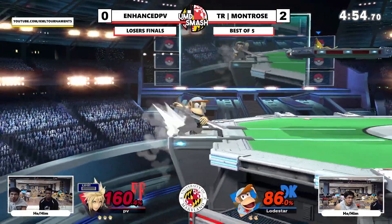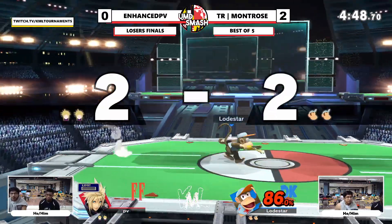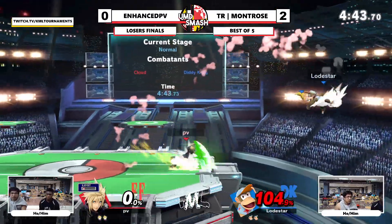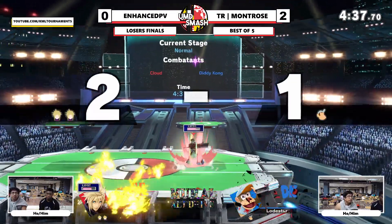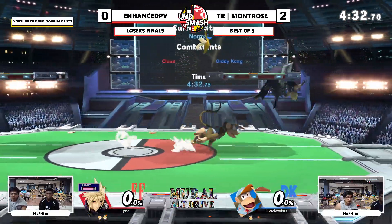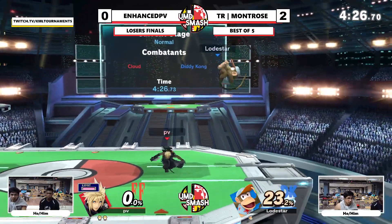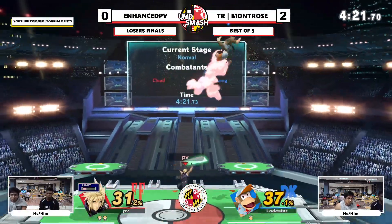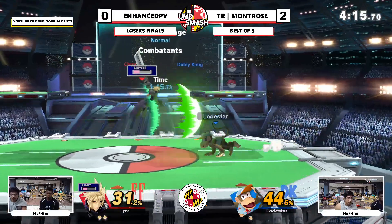Montrose won the first set 3-1, so this is a runback. Same characters — Montrose has been playing a lot of Falco. They went the ditto for the first three games and it was 2-1, then they switched back to mains for the last games. It was probably Hellabashen — I think they went Town game 4 and then game 5 they went Town again.